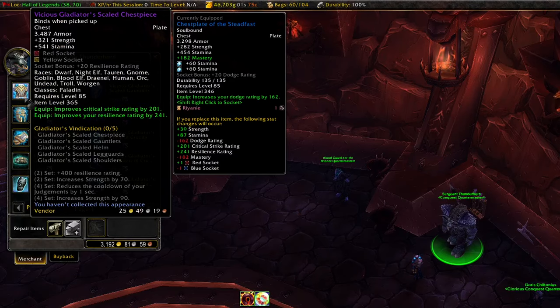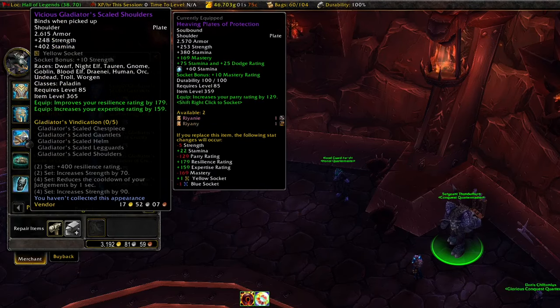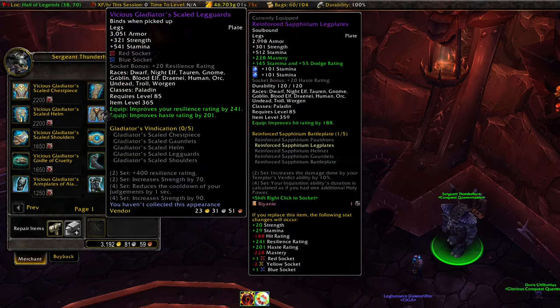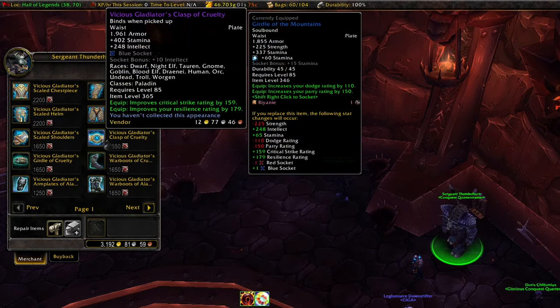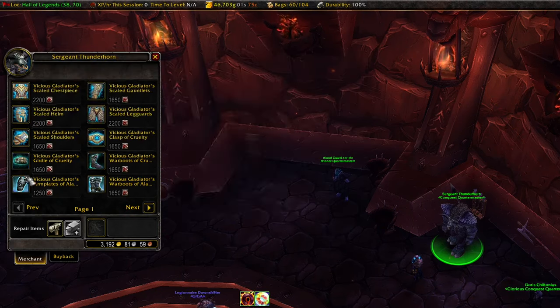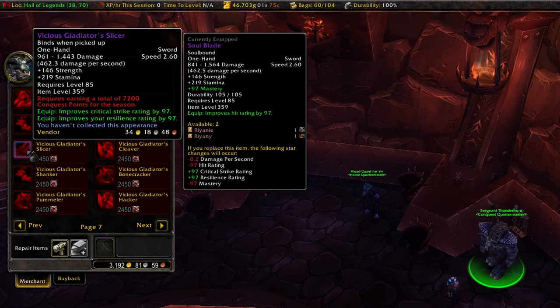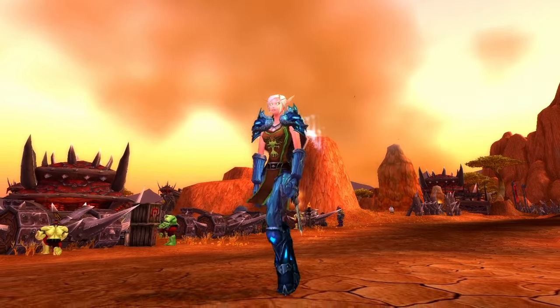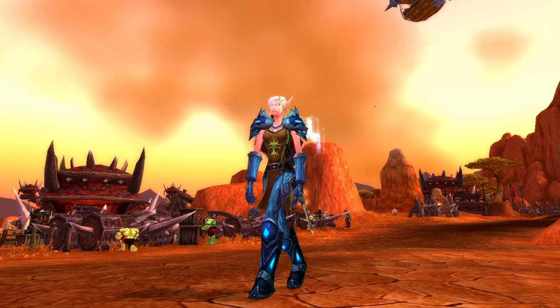Another thing you can do — which is not as relevant for me as a block tank — is to get two pieces of conquest gear. It is pre-bis for a lot of DPS classes, and getting conquest is easier than ever with the current rated battleground meta and conquest cap being basically non-existent. If I hadn't bought my 359 BOE sword, this is where I would have gone to pick up a weapon. And that's how you get raid ready in as little time as possible in Cataclysm phase 1.